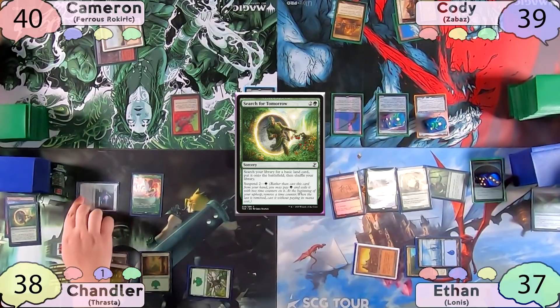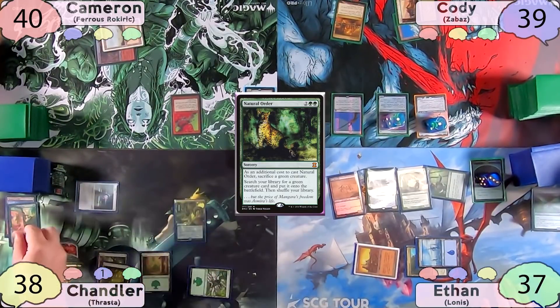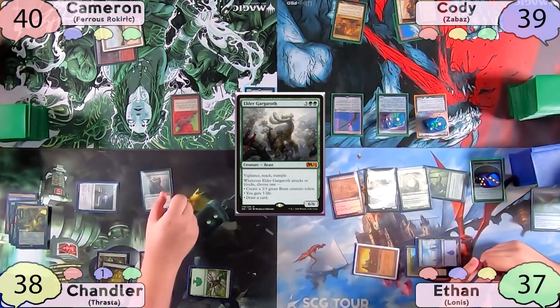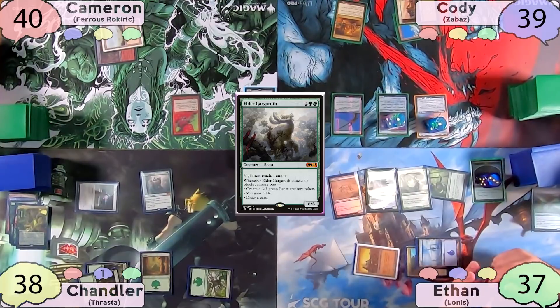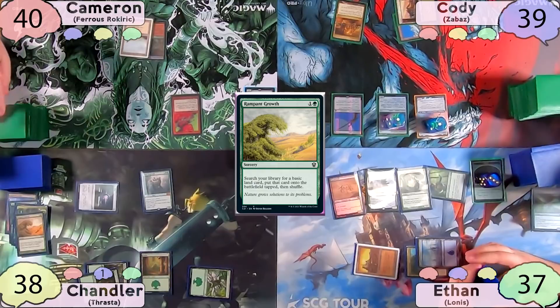Chandler uses that mana, another Forest, and Sol Ring to cast Natural Order, sacrificing Lotus Cobra. He decides to get a value creature and puts Elder Gargaroth onto the battlefield. He then casts Rampant Growth to find another Forest tapped, and passes to Cameron.